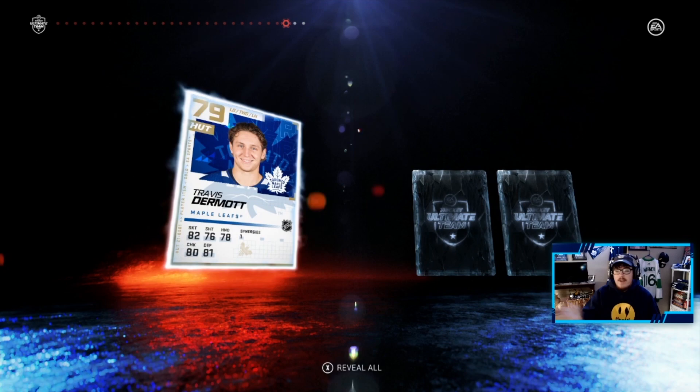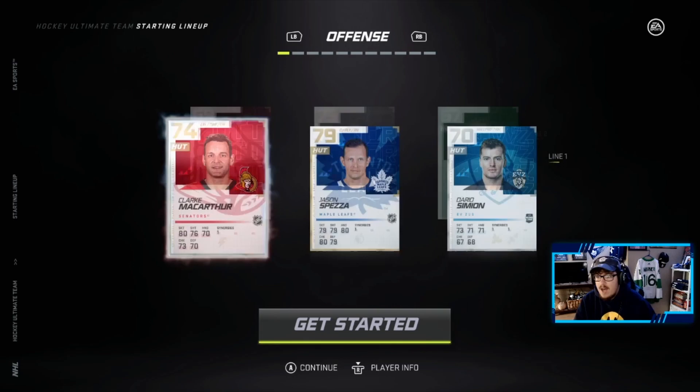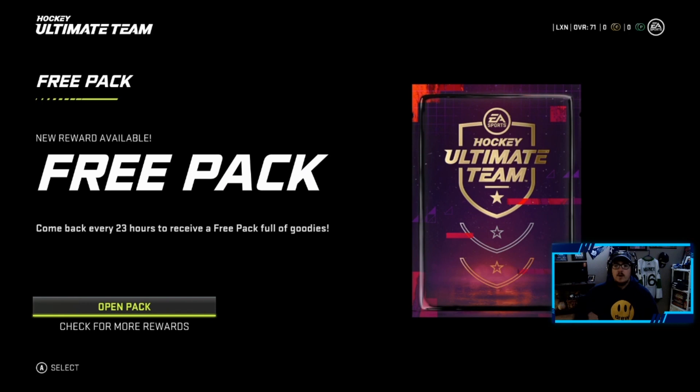Former Leaf Clark MacArthur, former Leaf Trevor Moore — this game's trolling me. My favorite player Travis Dermott, okay I love Travis Dermott. So Travis Dermott is one of them, Jason Spezza and Jake Muzzin. You know what, I will take that — I'll take those Leafs any day of the week. We'll skip the tutorial, we know everything about Hockey Ultimate Team.